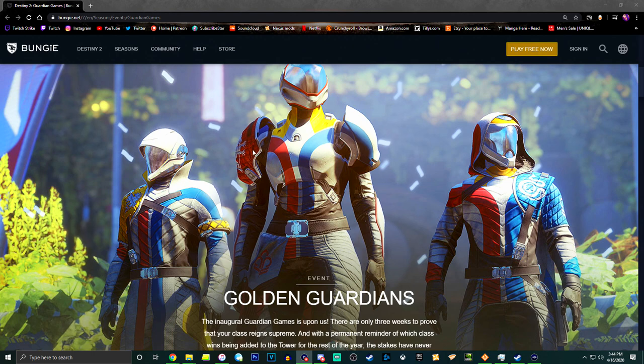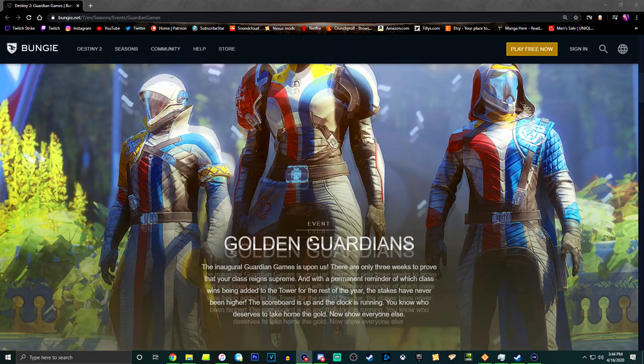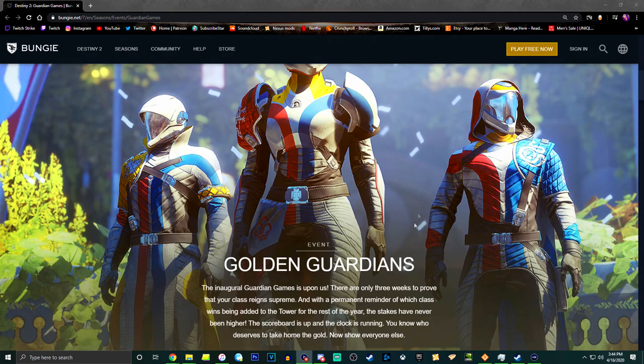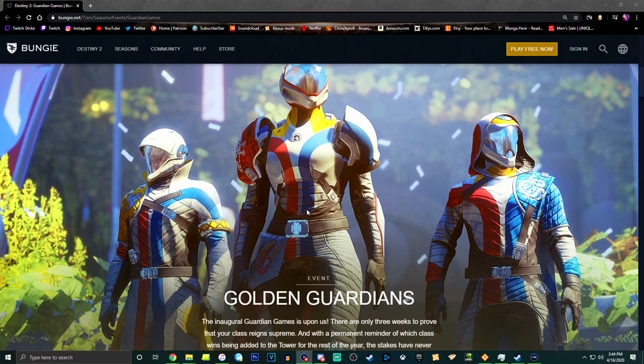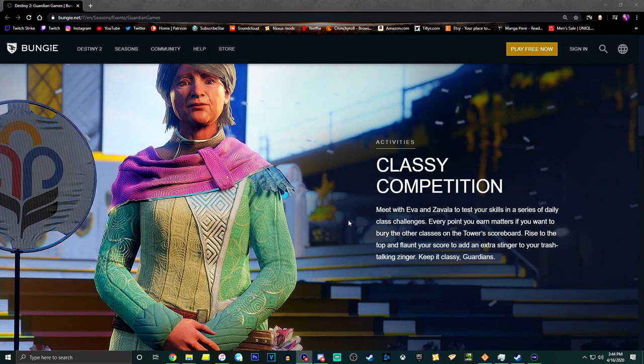If the colors change, then yeah I could use some of these — I could use the titan's arms, the hunter's arms for sure, maybe the helmet too, and the warlock's helmet, arms, or legs if they look cool enough. Overall I don't think this armor looks bad, I just have a lot of things to consider.